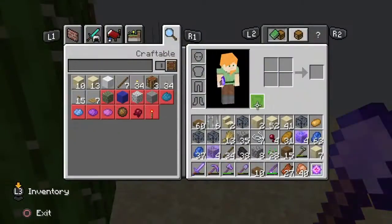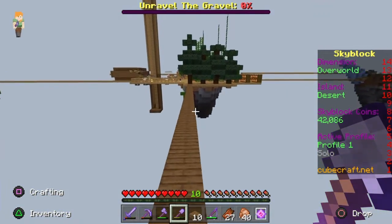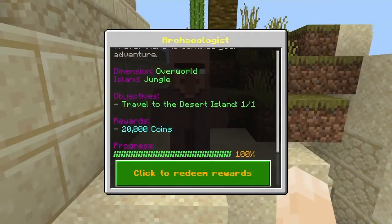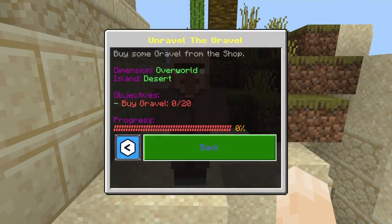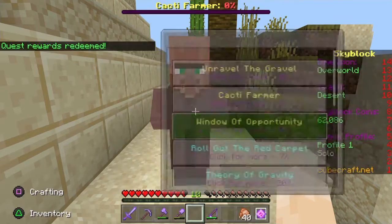Let's go back to our island, put everything away, and then we'll come back and get the cactus. This has been an adventure. Archaeologist — 20,000? That's even better. What else is there? Unravel the Gravel — buy 20 gravel. That's gonna take all our coins away. Harvest 250 cactus.